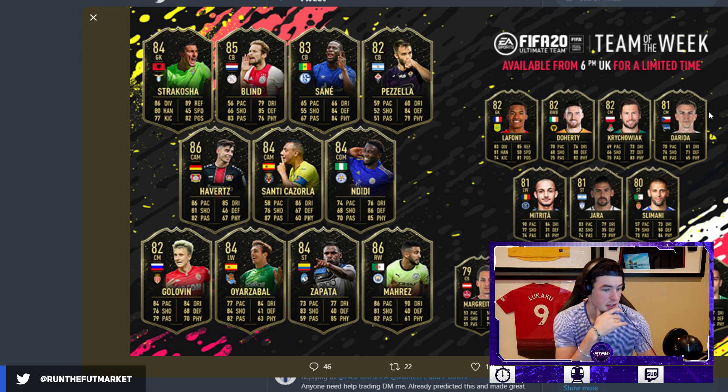Looking at the Team of the Week — there's no Inzaghi-Benítez. We've got Delaney Blend, we've got Ndidi. Ndidi is a pretty solid card. Riyad Mahrez gets a card, so there's no ones-to-watch card in this Team of the Week. Havertz looks decent, I'll say that, but overall this Team of the Week is kind of underwhelming.